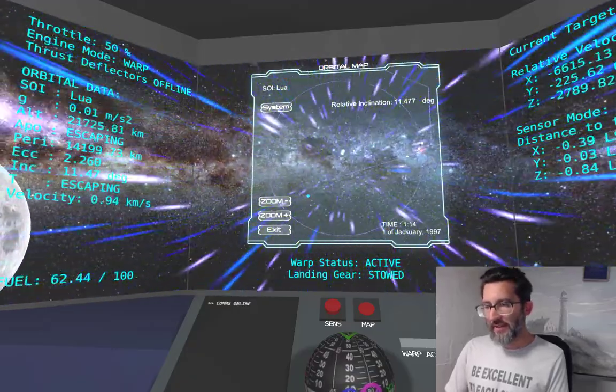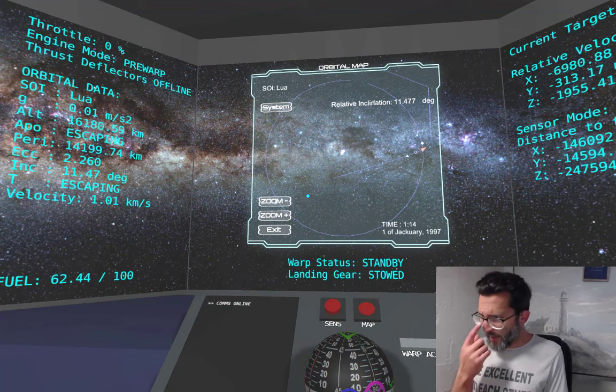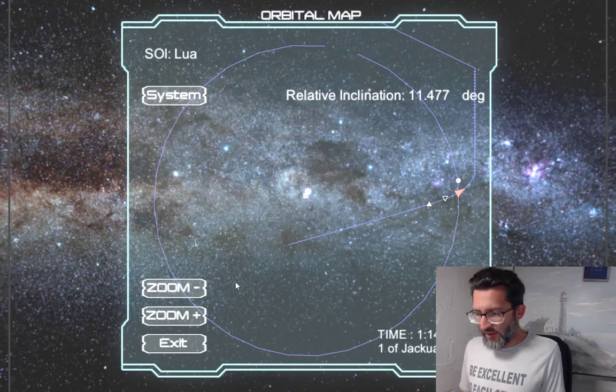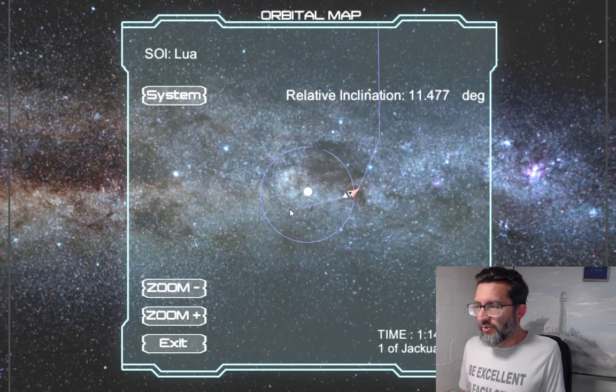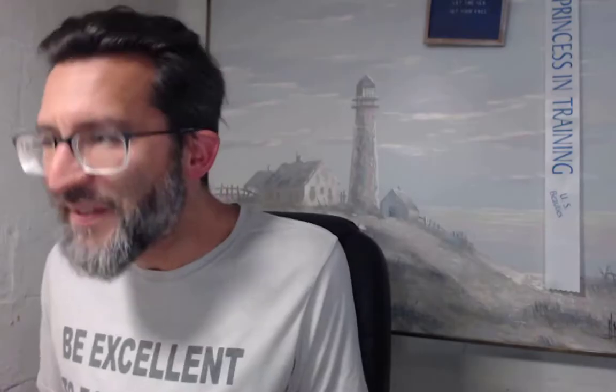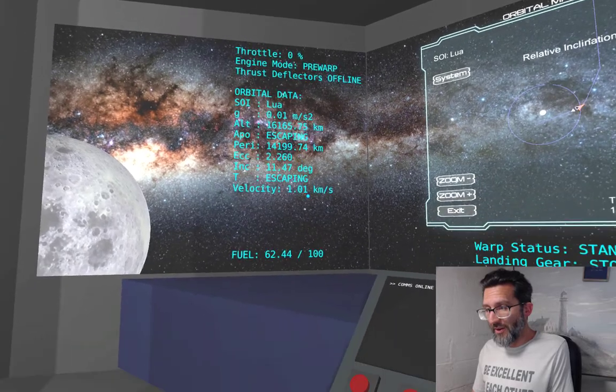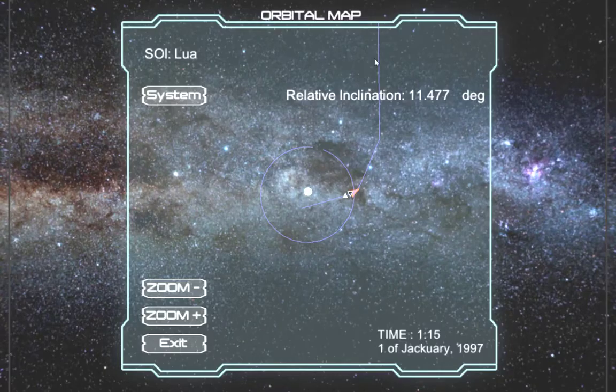Let's get ourselves close-ish to Lua. Throttle down to drop out of warp. Our trajectory on the orbital map shows us just zooming off into infinity — this isn't exactly a bug, it's a shortcoming of the simulation as it currently exists, and it's on my list of things to fix. The graphical and numerical readout is based entirely on whatever sphere of influence you're in. This is our trajectory assuming our ship and Lua are the only things that exist in the universe.